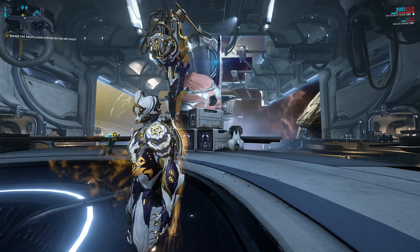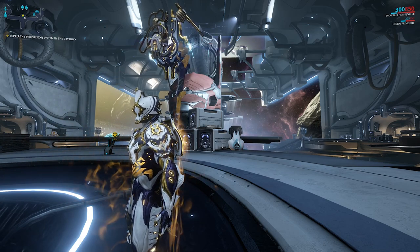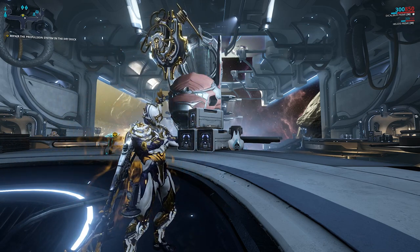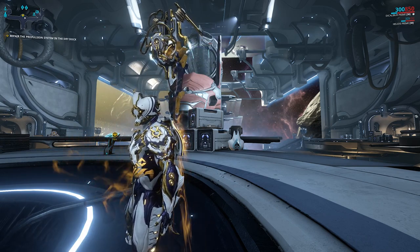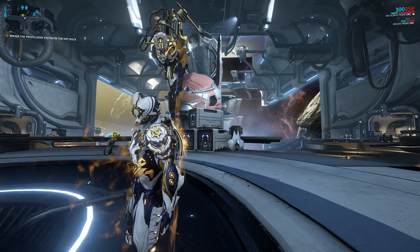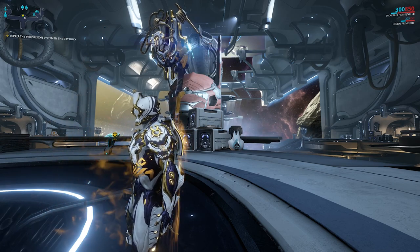To build your dry dock — this is the smallest dry dock size — it's 1000 credits, 25 salvage, 850 circuits, 15 tellurium and 1 forma. The kicker for most people is going to be the tellurium, because that's a bit of a hard one to get. Once it's built, it's going to take about 12 hours to build. You can rush it with Platinum, as usual.